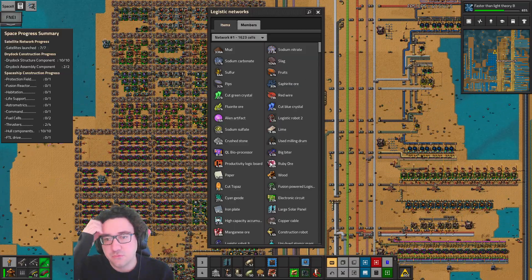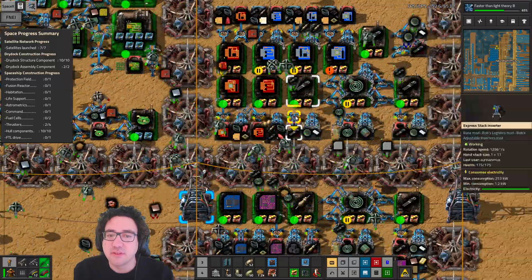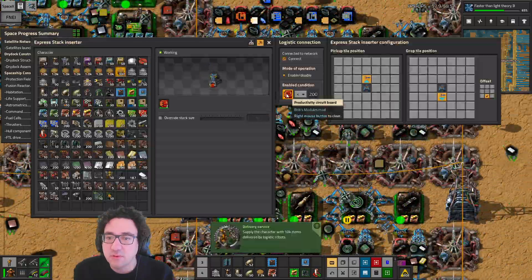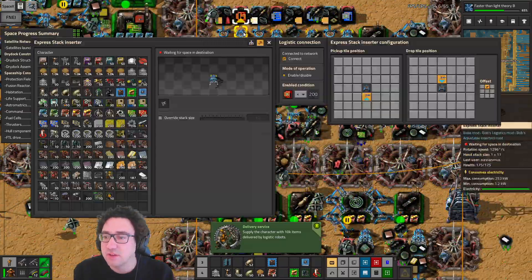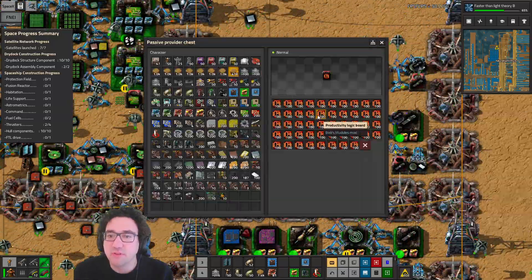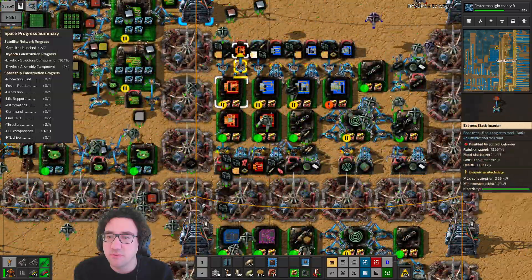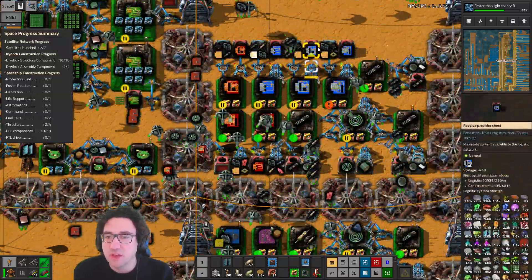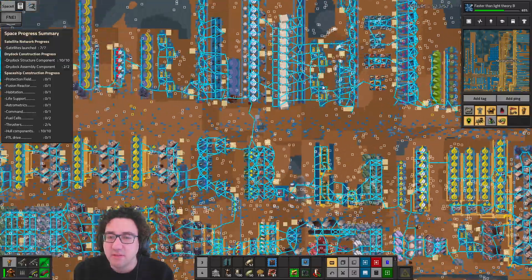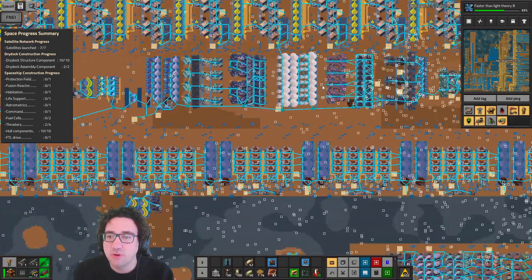Brush stone is already okay, ruby ore is wrong somewhere, and this one is — let's just make sure that's fixed. Productivity logic board — one of you guys, let's see, you are full so you have the wrong condition, or did I fix that at some point? I definitely did not fix that. Productivity logic board — and this is the productivity processor, of course it is. Okay well that's gonna help.